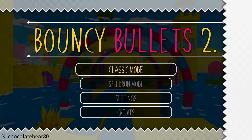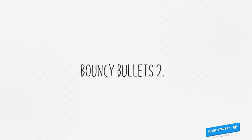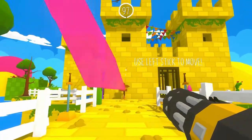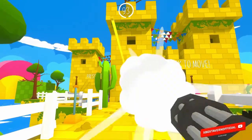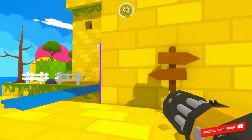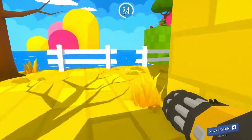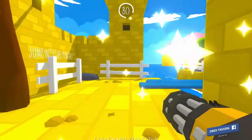Welcome back to Xbox Tavern's YouTube channel. My name is Daniel and today we are reviewing Bouncy Bullets 2. This features 45 levels in total, plenty of colourful terrains, enemies and friendly inhabitants that shoot you and some of them you do have to save. It's a first person exploration combat game and there is a speed run mode. This game is published by Rattalika Games and is developed by Petite Games.